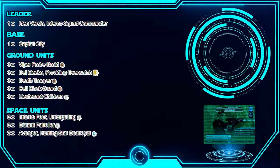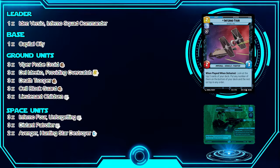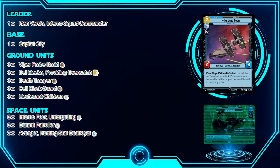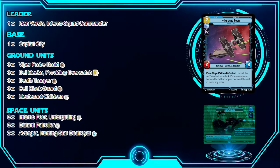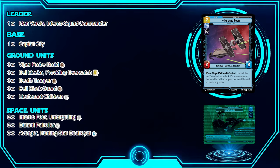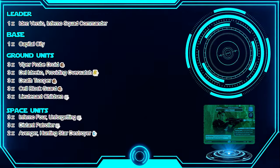That's only 15 ground units. Moving to the eight space units: we have Inferno Four, which is very good. When played, you look at the top two cards of your deck and put any of them on the bottom or leave the rest on top in any order. This lets you cycle to the cards you need each turn. It also triggers when defeated, so you can use Death Trooper to pop it and cycle through your deck.